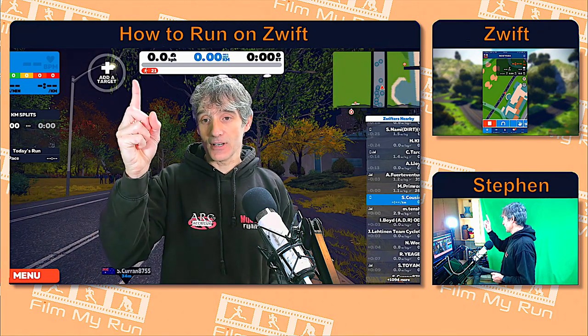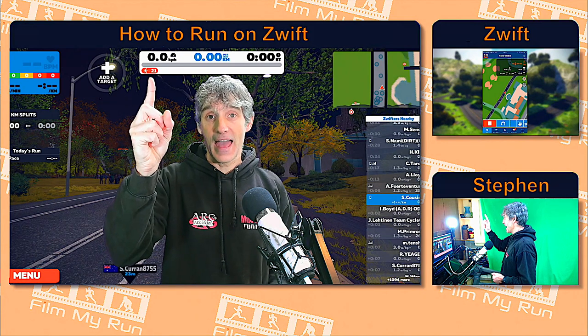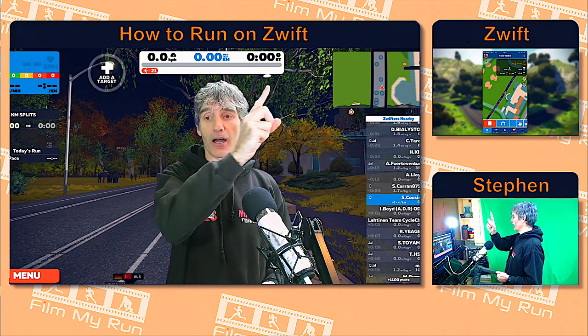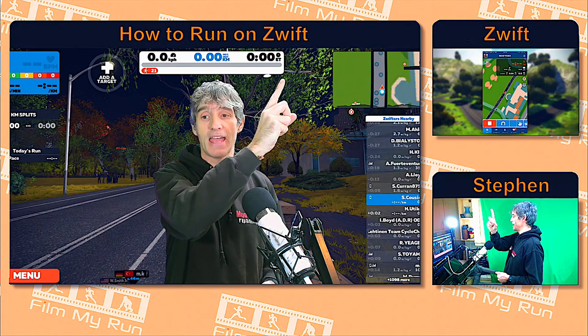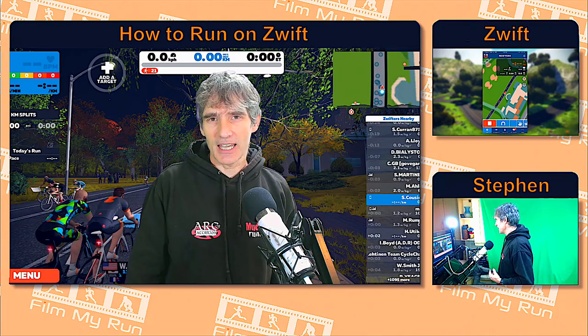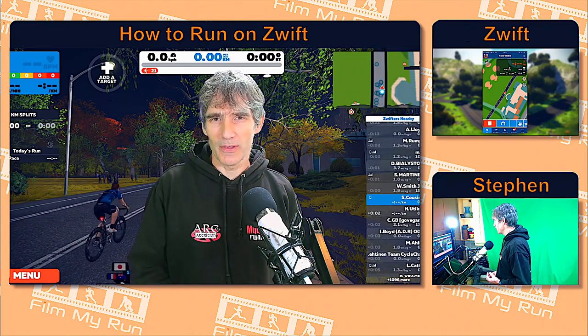The first thing to notice is that icon has changed. It used to have a little prize, a little kind of parcel at the end there. That parcel is gone, and it's a slight change indicating something is going on with levels.